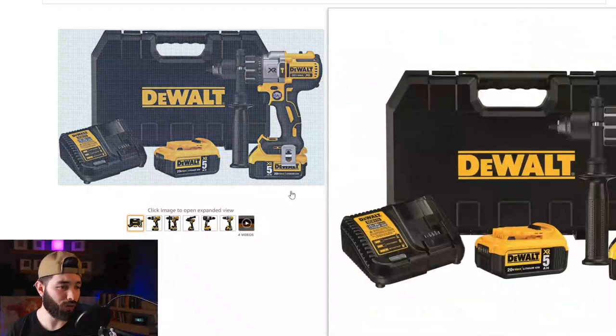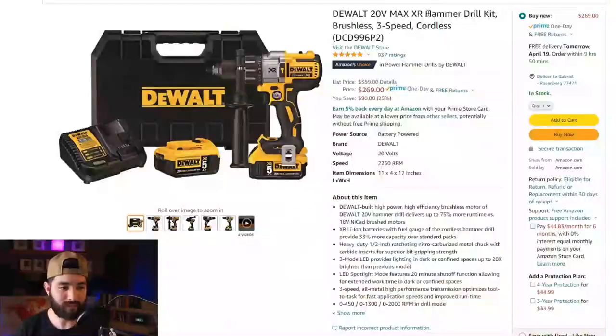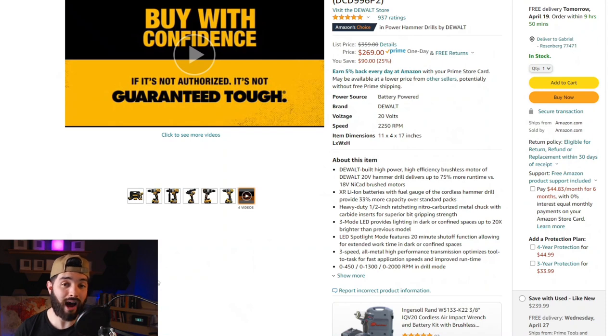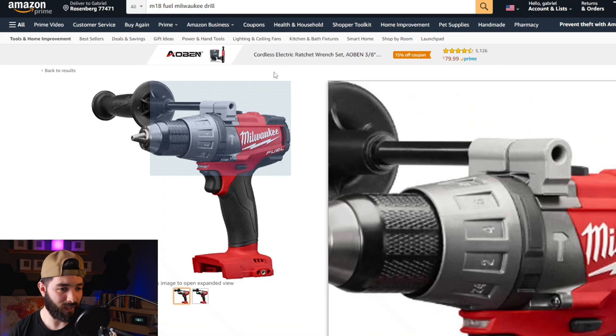I myself am on a budget, but I know it's not possible to do these installs without the proper tools, especially for crazy tree installs. You're going to need a drill that can handle the load. I have this DeWalt here — the older version — and it gets the job done for just about everything. The important feature is the hammer drill, which allows me to drill into brick. The Makita is also a great option, though a bit pricier.